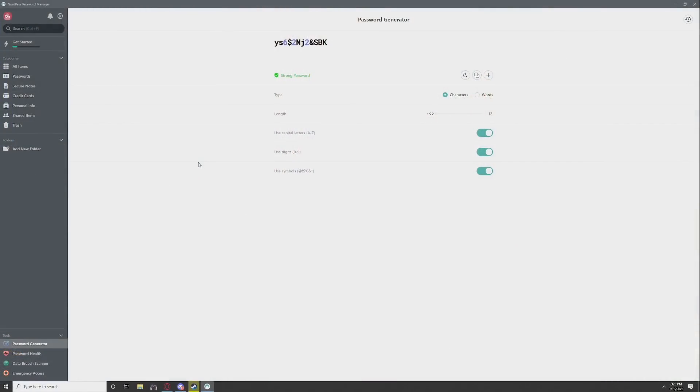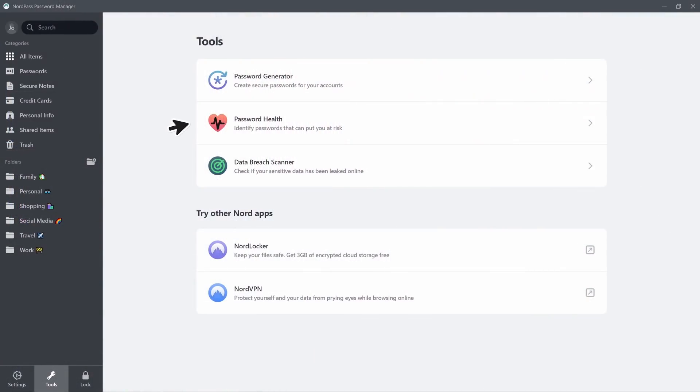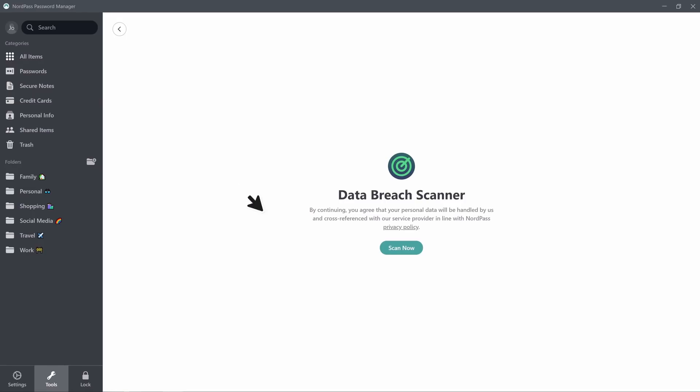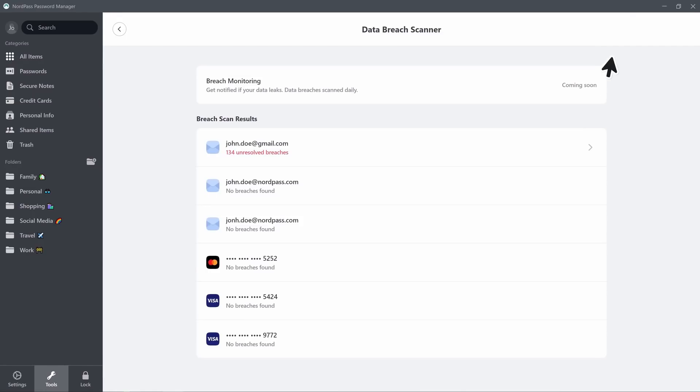NordPass is a password generator that allows you to generate passwords from 8 to 60 different characters using capital letters, numbers, and symbols. Once you hit generate, you have your alphanumeric password, more or less securing you from anyone stealing it. If they do, NordPass offers extra backup — they regularly scan the websites you have passwords on against databases of malicious activity to check if your password has been stolen and if you need to change it.